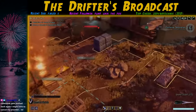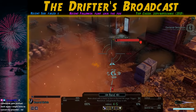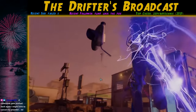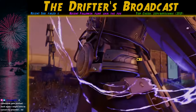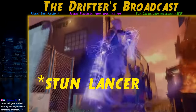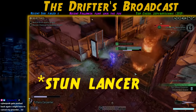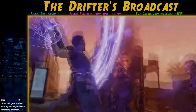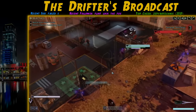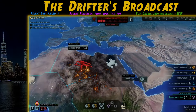Warden, seemingly angered by the situation, hits a critical on our next turn and one-shots the Stun Lancer. As he launches the attack though, we activate another pod — a Captain and a trooper. We take out the Captain and use Parry to protect ourselves from the trooper. It works this time and we avoid further damage, clean up the final pod, hack the objective, and achieve mission success with a Scientist as reward.